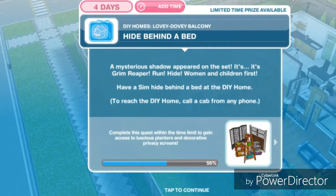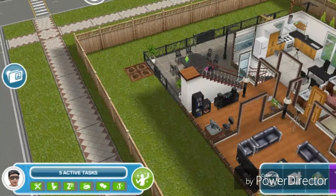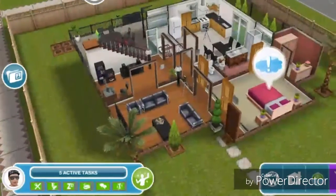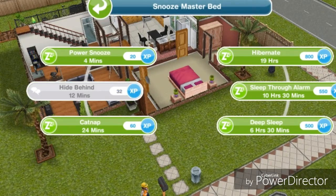Hide behind a bed. A mysterious shadow appeared on the set — it's the Grim Reaper! Run, hide, women and children first. Have a sim hide behind a bed at the DIY home. To reach a DIY home, call a cab from any phone. There's a bed right here — hide behind it for 12 minutes.